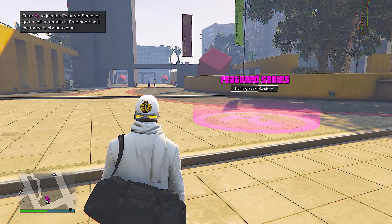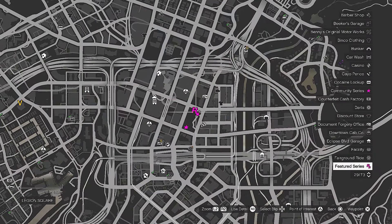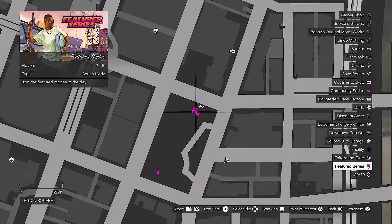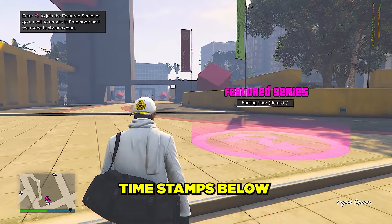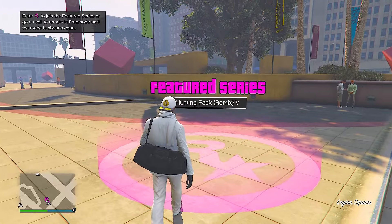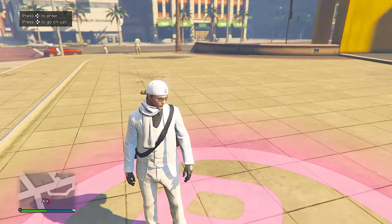For the first money method, you're going to want to come to Legion Square where you can see the Rockstar featured series icon. It's going to be a pink circle, and all you'll want to do is make your way into that circle, press left D-pad, and go on call for the job.